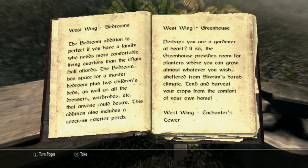West wing — Greenhouse. Perhaps you are a gardener at heart. If so, the greenhouse provides room for planters where you can grow almost whatever you wish, sheltered from Skyrim's harsh climate. Tend and harvest your crops from the comfort of your own home.